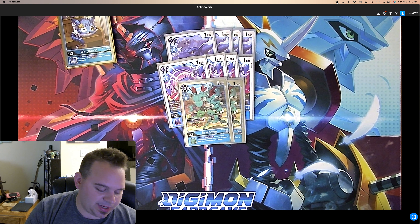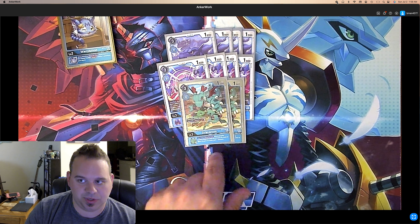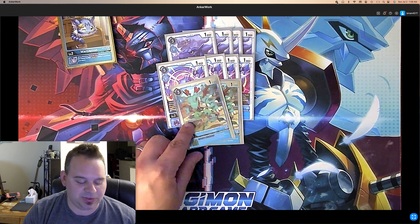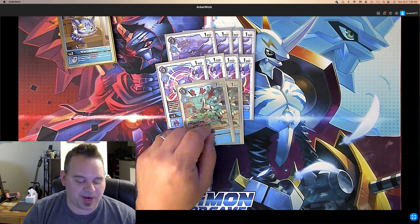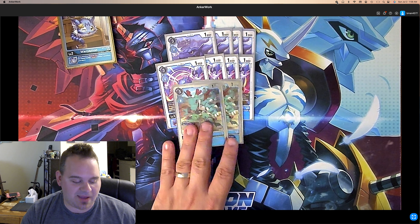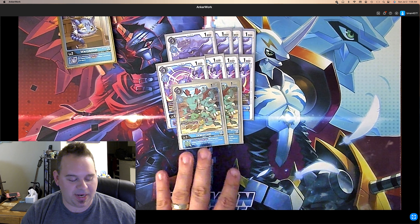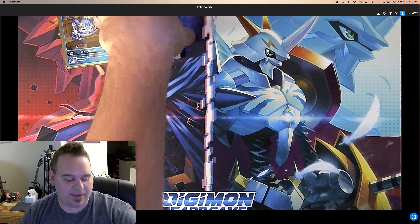While you play another Digimon with Dramon in its name or Blue Flare and its traits, gain 1 memory inheritable. This comes up because you don't get this guy if you Digicross, since you lose all the Digivolution cards underneath. But there is a way to have him underneath your stack and I'll show you that in a second. So just 10 level 3s — I might cut one of the Geosmon down and I'll tell you why in a minute.